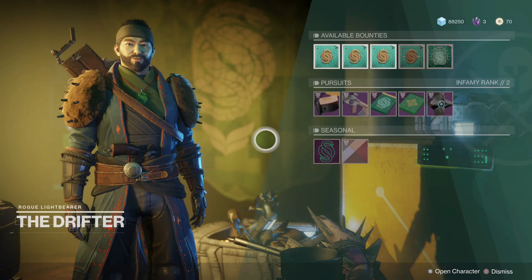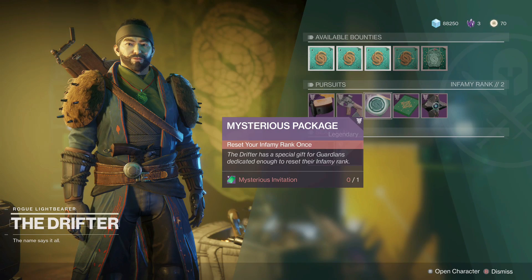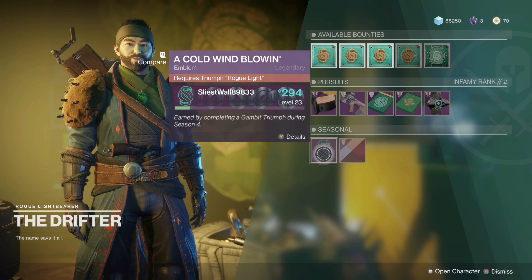For Gambit, you need to reset your rank twice, generate 1,000 orbs, and revive 100 allies. Not too hard since we have double and triple Infamy this week. Nightfall, Valor, Glory, and Infamy ranks will be reset, so if you're close to a rank up then finish it now.